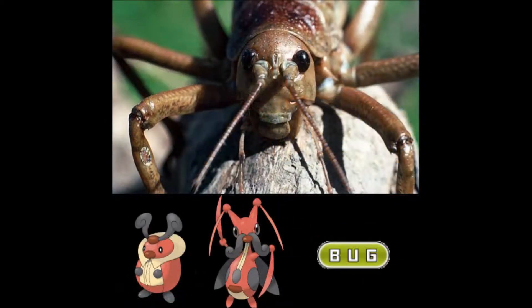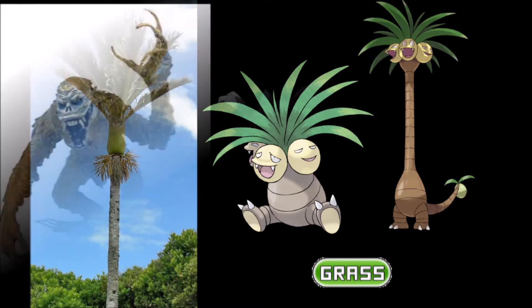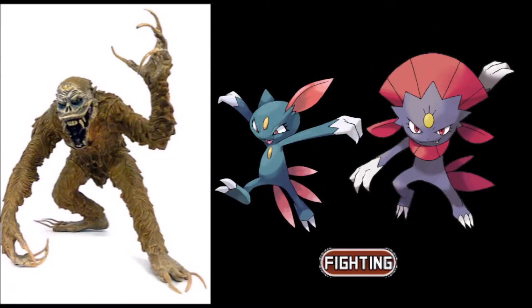Weta are unique invertebrates that have been around since the age of dinosaurs and are your typical common bug Pokémon. The Nikopom are coastal trees that can grow well over 9 meters in length and therefore get the grass typing. The Maro are known as the wild men of Maori mythology and are known to attack with weapons such as clubs or with their sharp claws, hence the fighting type.